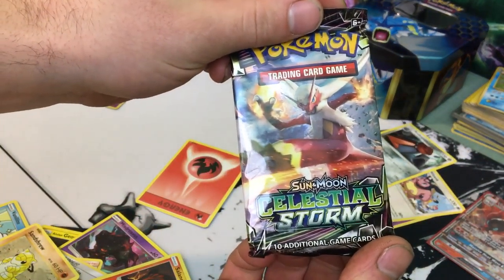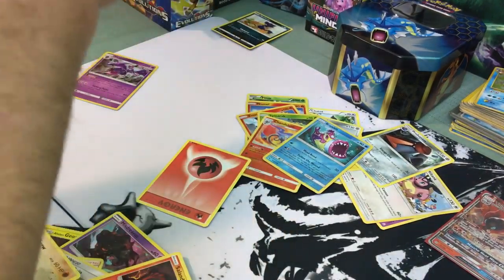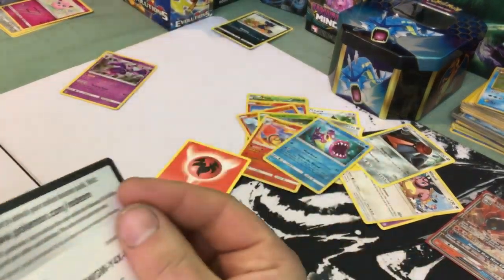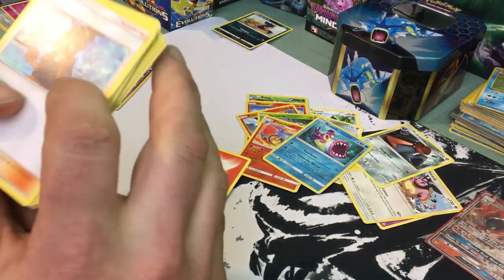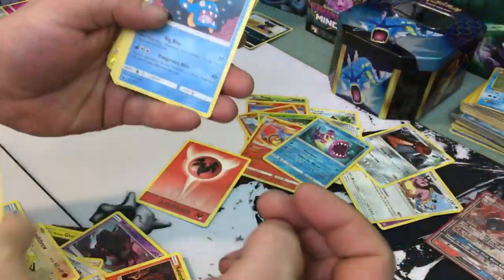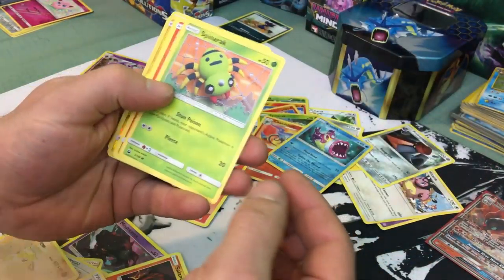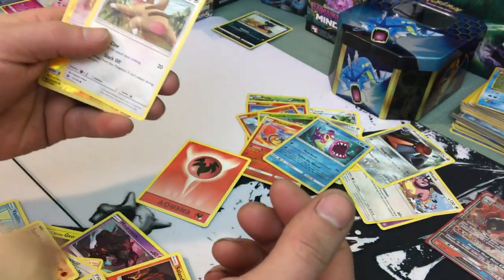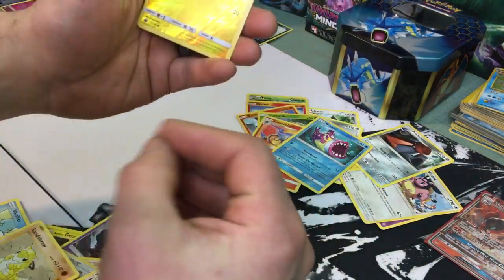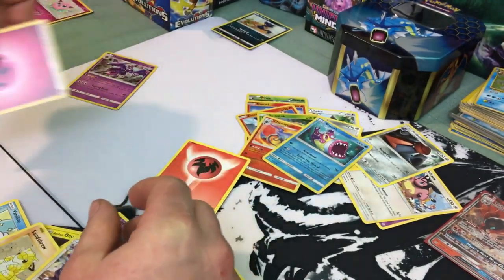We're gonna go with Celestial Storm, just because that's what we're doing. A Torchic on top. Code card. We're gonna do whatever that is — a Mantine, a Huntail. That's the Torchic we originally saw, a Luvdisc, Spinarak, Torchic again — we got two Torchics, that's kind of cool. A Slakoth, the electric, a Swablu off the camera, and a fairy energy.